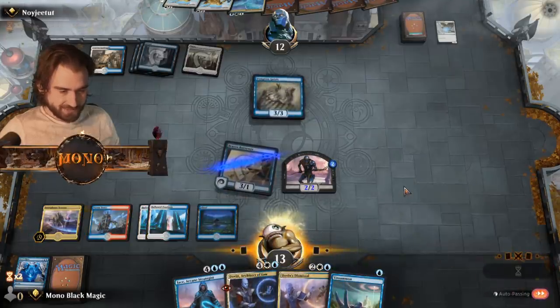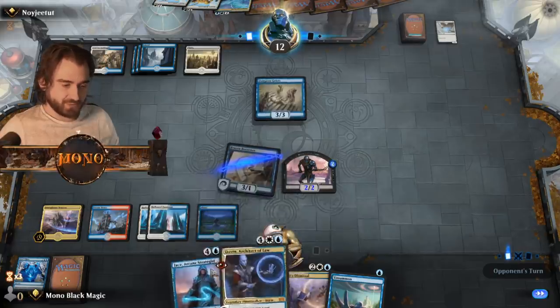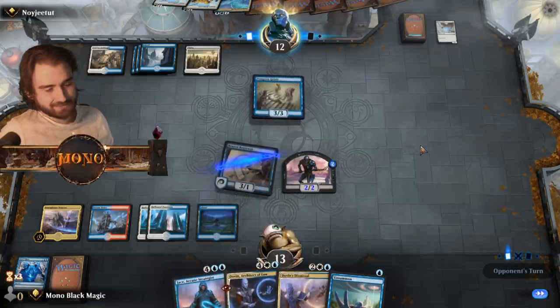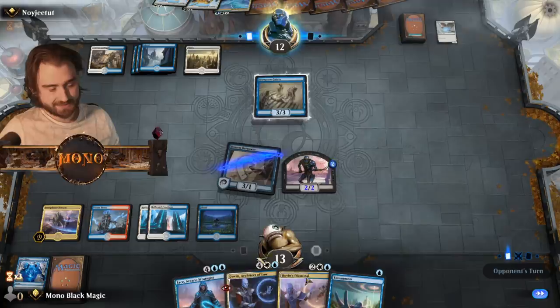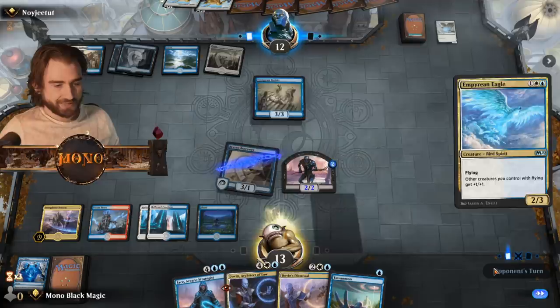Well, we have Dovin's Dismissal on someone. That would've been so sweet if we could get one of these down. Now we're just wasting this removal — this sweet removal which could have given us another card. Imperial Eagle.